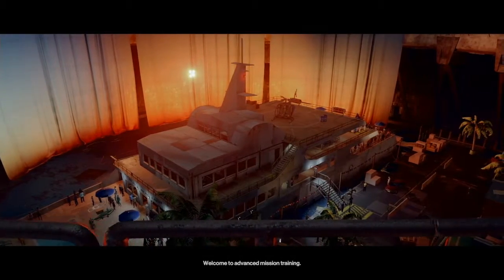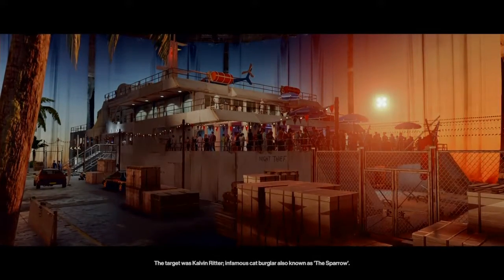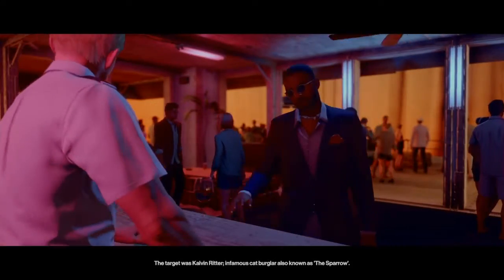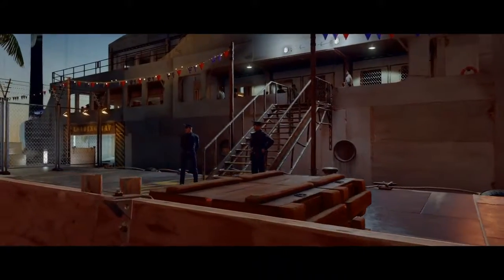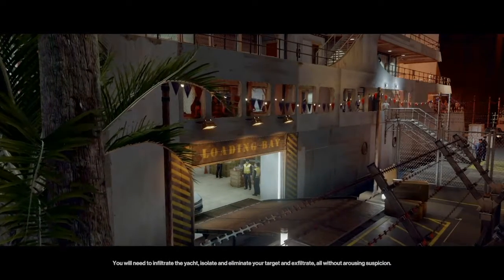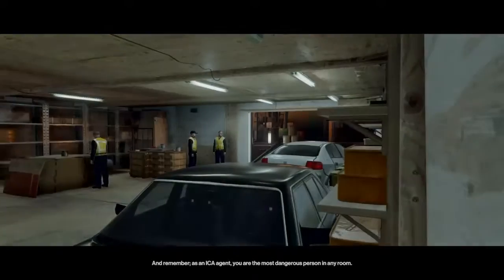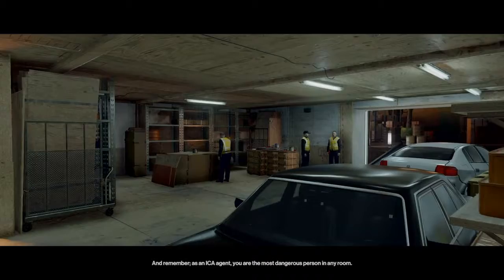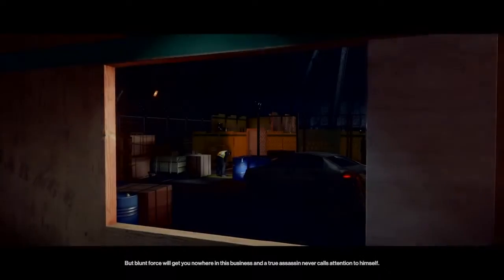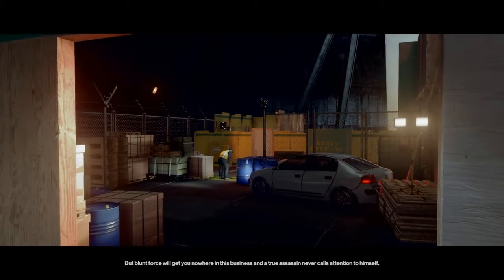Welcome to advanced mission training. This operation originally took place in Sydney. The target was Calvin Ritter, infamous cat burglar also known as the Sparrow. You will need to infiltrate the yacht, isolate and eliminate your target, and exfiltrate all without arousing suspicion. Remember, as an ICA agent, you are the most dangerous person in any room, but blunt force will get you nowhere in this business. A true assassin never calls attention to himself.